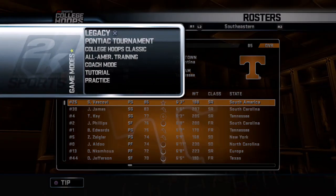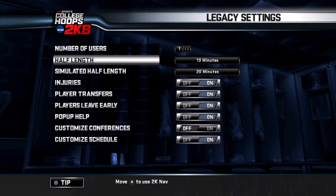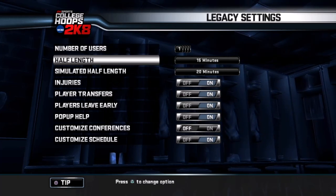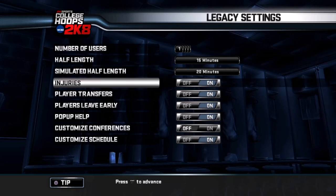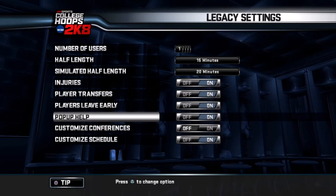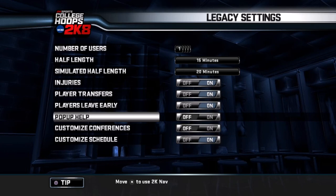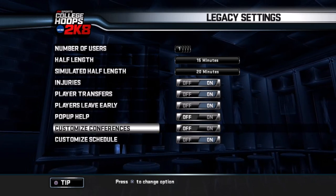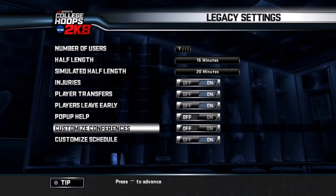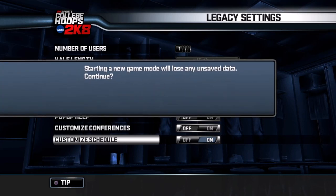We're going to go into game modes, legacy, open legacy. Let's switch the half length to 15 — I've always gotten pretty realistic scores and stats off 15-minute halves. Injuries: on. Transfers: on. Players leaving early: on. Pop-up help: turning that off. Customized conferences: turning that off as well. Customized schedule: yes, we want that on. Let's go ahead and hit yes.